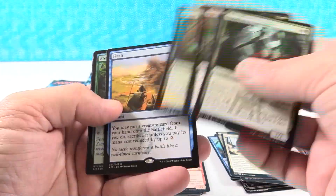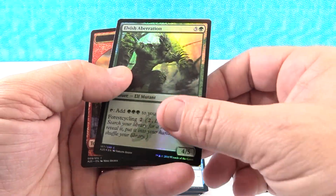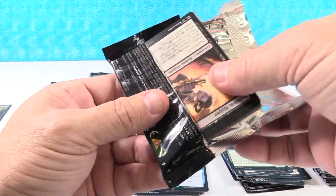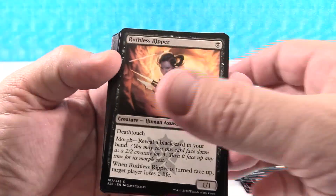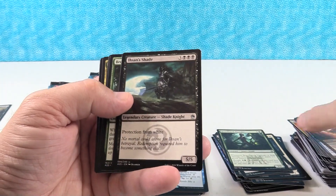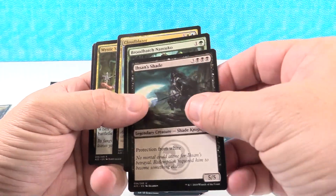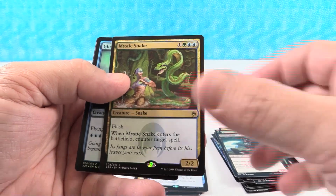Will-o'-the-Wisp. Rancor. Flash. And then we have an Aboshan's Aberration. I'm sitting here looking at a Phyrexian Obliterator and I'm wondering — maybe I'm remembering wrong how good it is. That seems like quite the downside to it. Ihsan's Shade — that was going to replace, like, a new Juzam Djinn kind of thing. It just cost more but had protection from white. Mystic Snake, cool card.